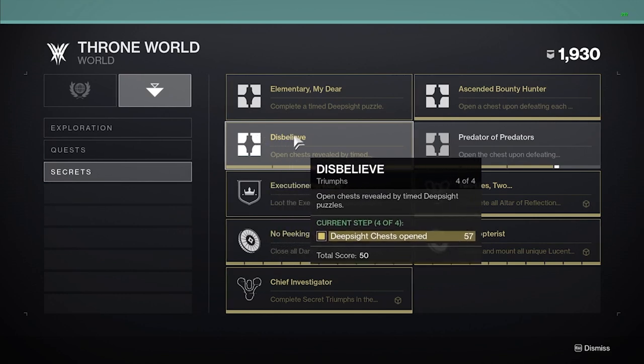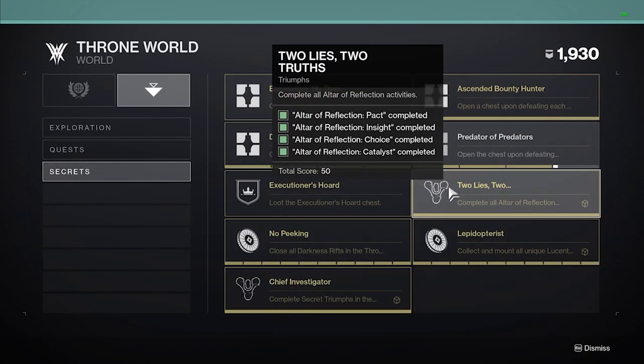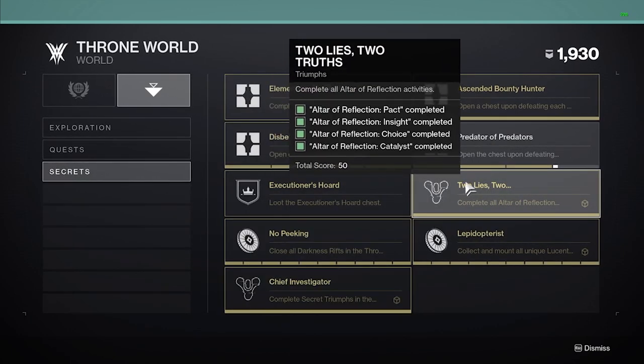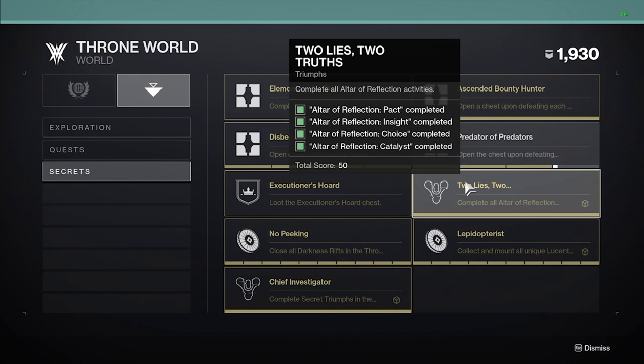Two Lies and Two Truths requires you to complete a weekly rotating Altar of Reflection activity. There are four of these total: one called Pact, one called Insight, one called Choice, and the last one called Catalyst. So you have to wait four weeks, doing one per week, to complete this triumph.